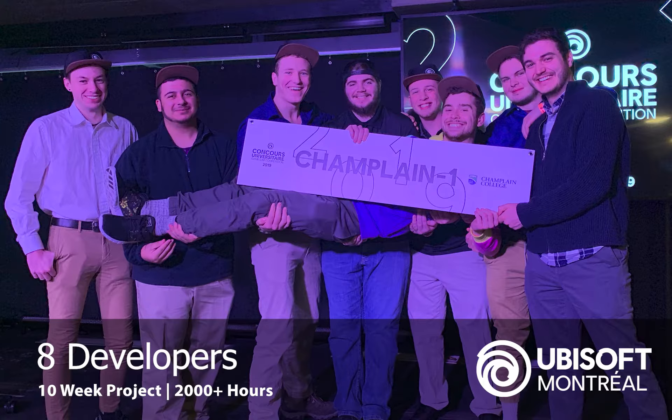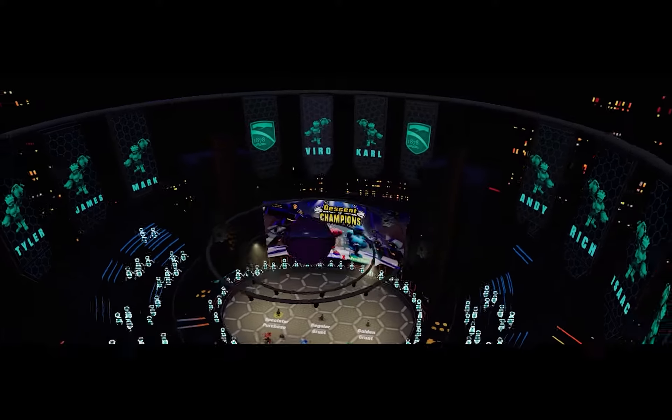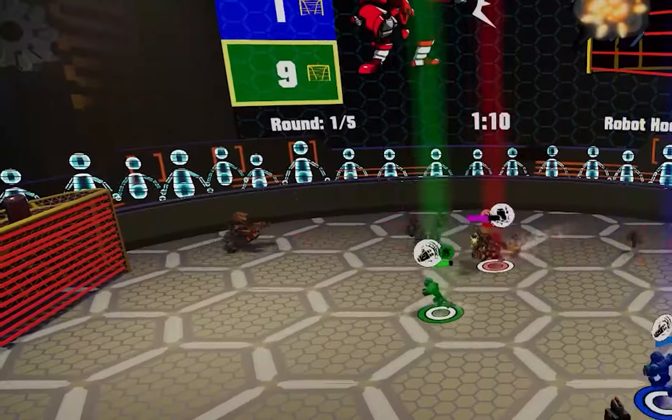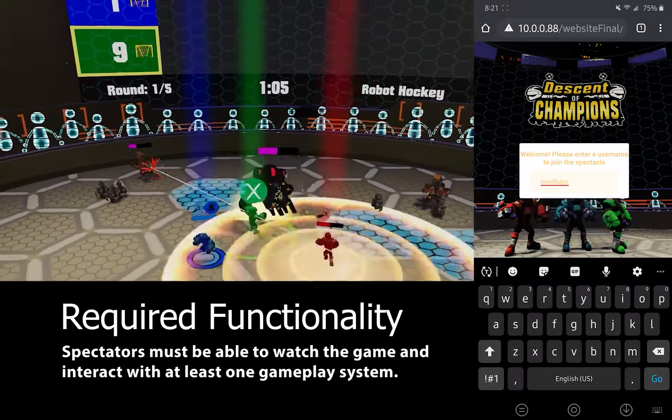Descent of Champions was made by eight developers in ten weeks for the Ubisoft Game Lab competition. We created a game around the theme of spectacle where we gave the audience a show, literally. Part of Ubisoft's mandate was the ability for spectators to watch the game and influence at least one gameplay system.